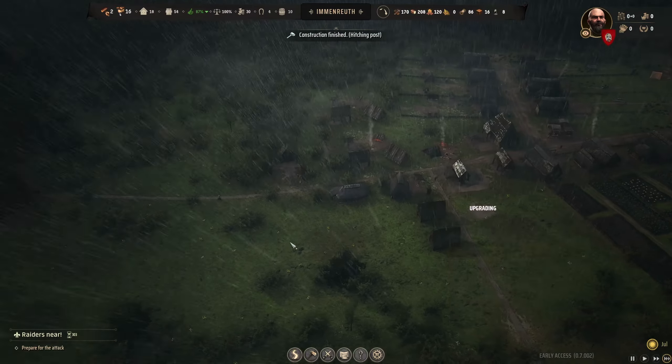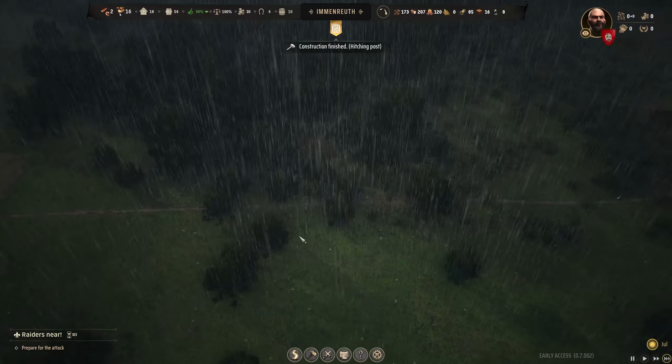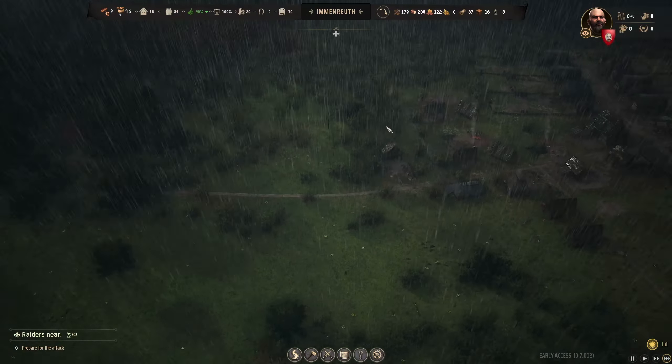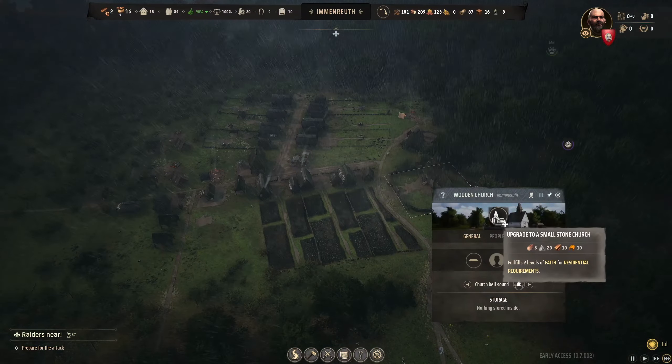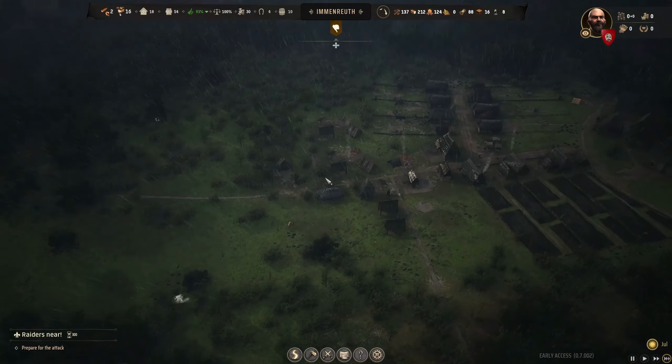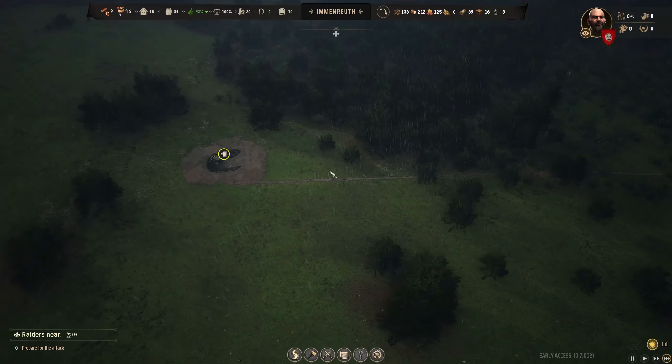I upgraded that to the small stable. We got 12 rooftop tiles, so we can upgrade our church. We're also going to need rooftop tiles to upgrade houses to tier three.